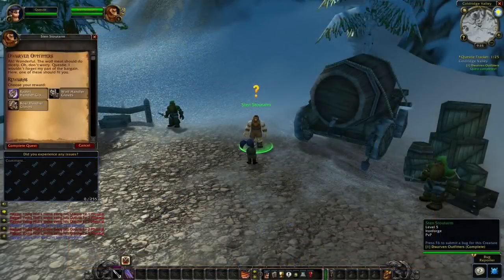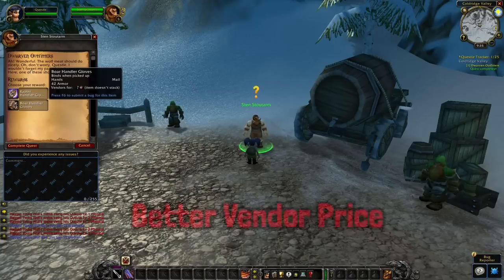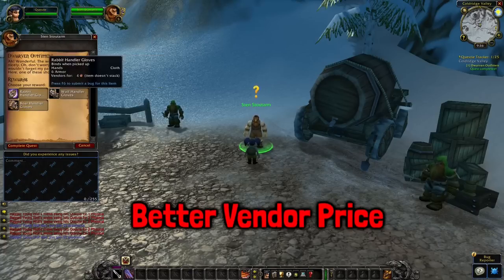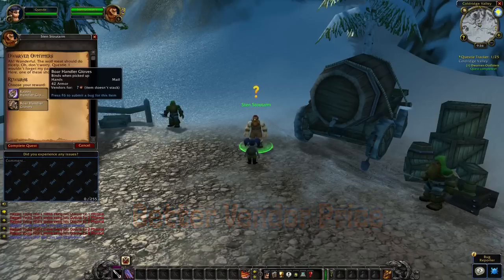When you are about to hand in a quest you might be able to pick different rewards. In case you don't need these rewards, it is important that you pick the most expensive item. If you do this you will earn more gold in the end, and this will also allow you to train your abilities and get your mount a bit faster. Therefore I also recommend people to get the addon Better Vendor Price.